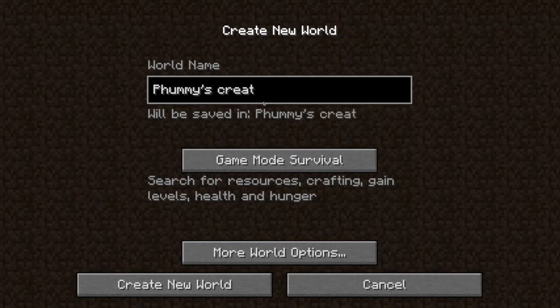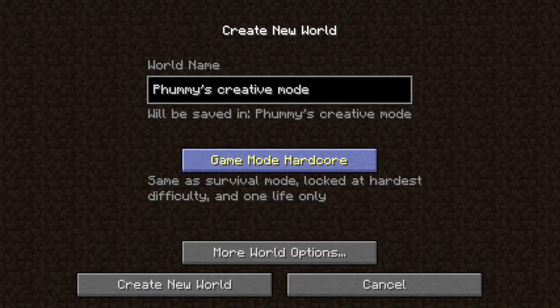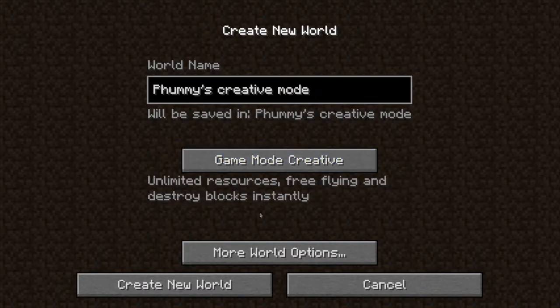Creative mode. Wait — mode. That was just a little weird. Creative. Hardcore — that you just saw there before creative — is where you only have one life, and once you get hit you can't go back into the world.